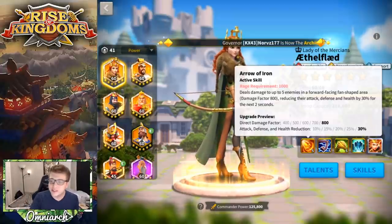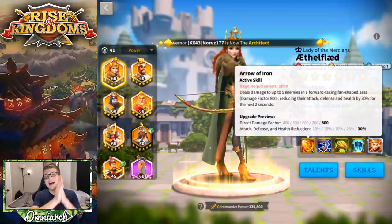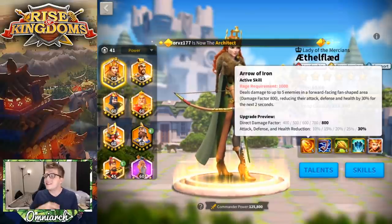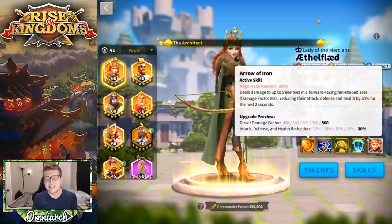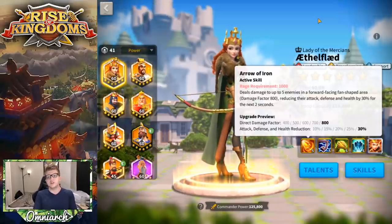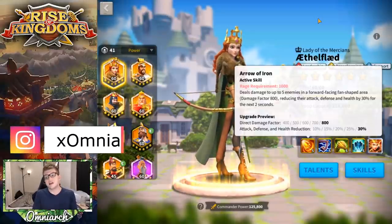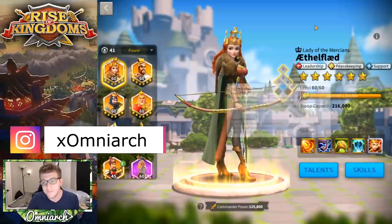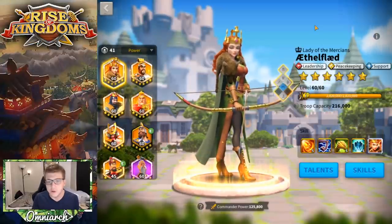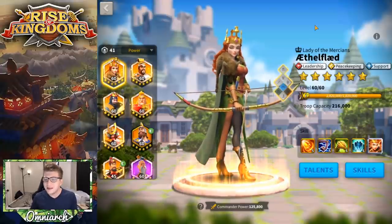Ethelflaid's active skill, Arrow of Iron, deals a lot of damage in an AOE fashion. She has a half-circle AOE which is the biggest fan-shaped area in the game, so if she's left unchecked she will be dealing a decent amount of damage and getting a lot of value out of that AOE. Additionally, every single army hit by that large AOE is going to get a 30% defense, 30% attack, and 30% health reduction.